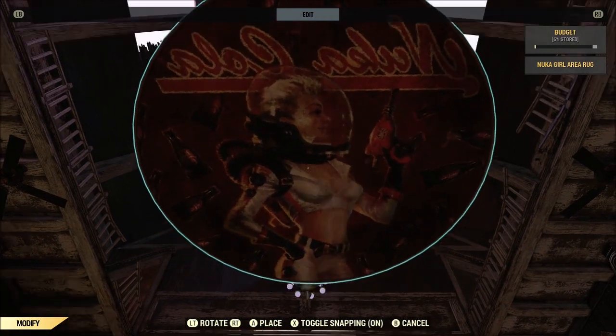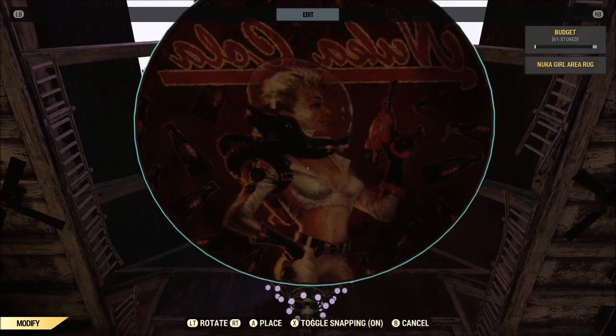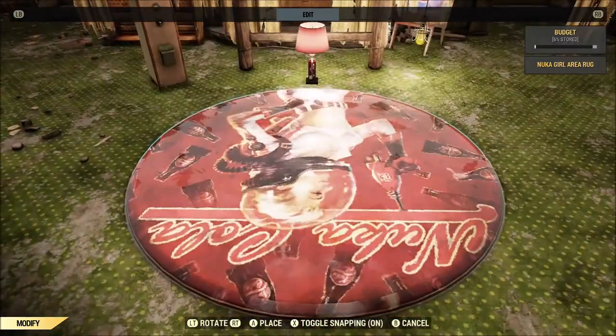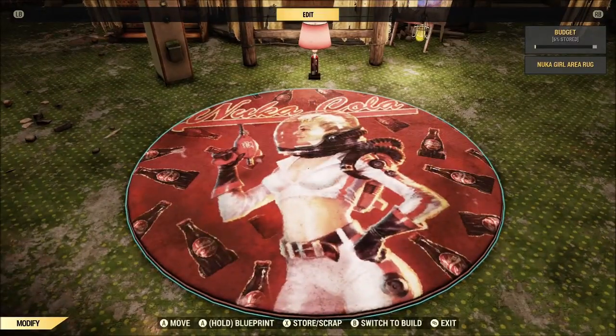That is to have it on the ceiling — mind you, Nuka Cola is gonna be backward — but something about having that on the ceiling, maybe with a light in the middle of it, it might look pretty cool. Something I gotta fiddle around with, but there's a lot of cool stuff they've included this time around.